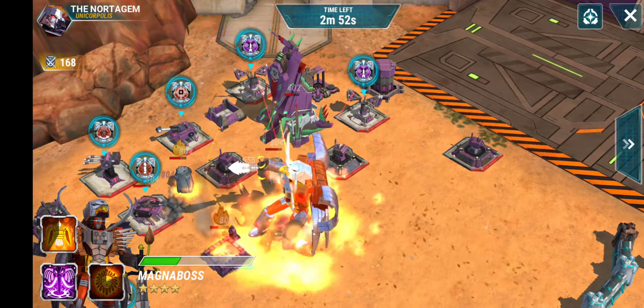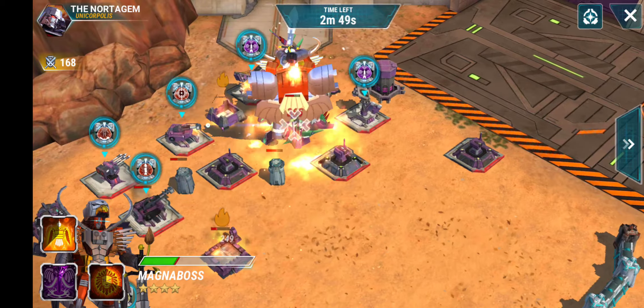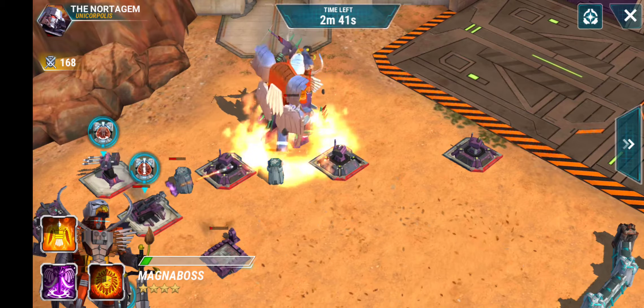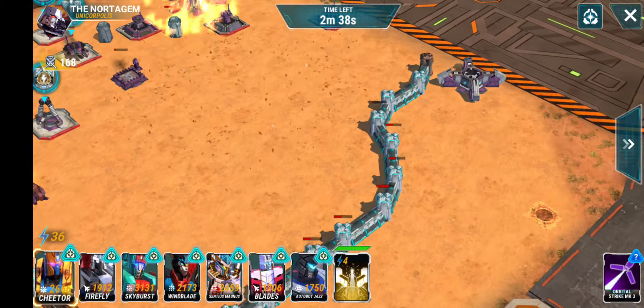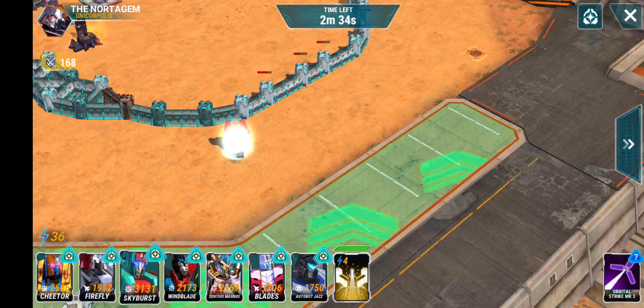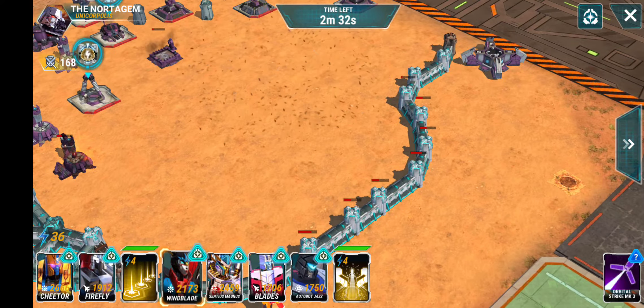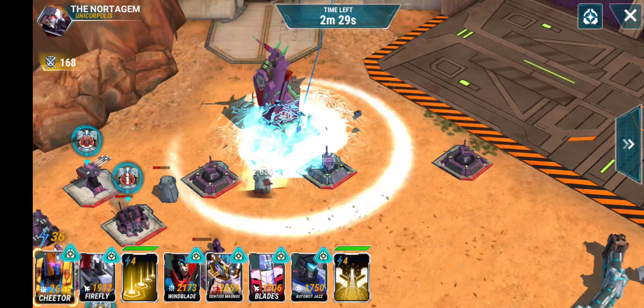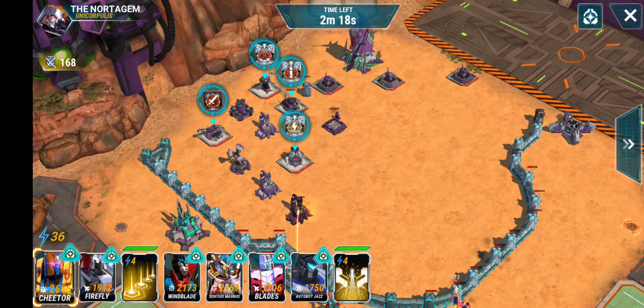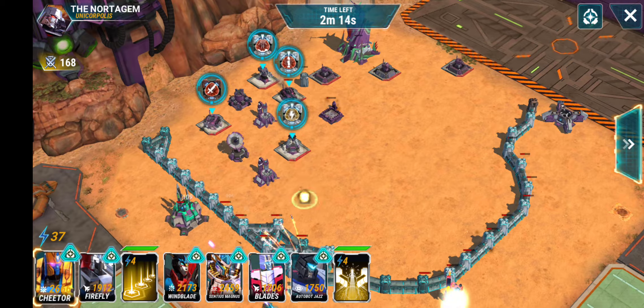Then from there you just keep devastating. Magna Boss is so awesome, I'm so lucky to have him. Those two missile launchers — excuse me, I'm trying to focus on what I'm doing here — let's see if we can take both of them out. There we go, because they were doing some mega damage. Ol' Magna Boss here — we're not quite going to solo it, I don't think.